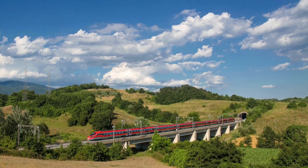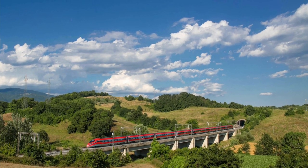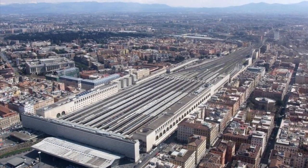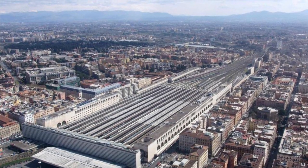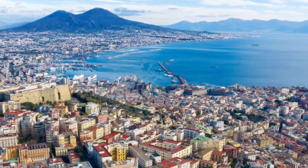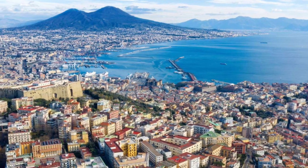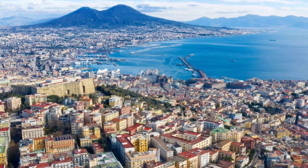Both high-speed and regional services start at the capital city Rome — Roma Termini station to be exact. It is the biggest station in Italy with a whopping 32 platforms. In the distance you will be able to see Rome's iconic landmark, and of course the most iconic volcano in the world, Mount Vesuvius. You'll certainly get a sense of its presence whether you're pretending to be a passenger or the train driver, and it would certainly be great for some rail photography.